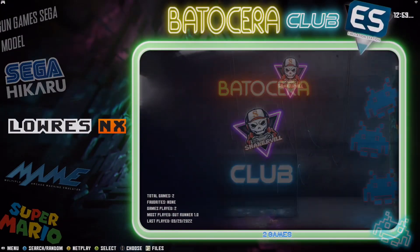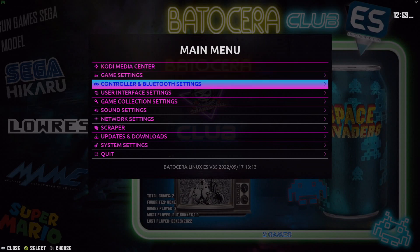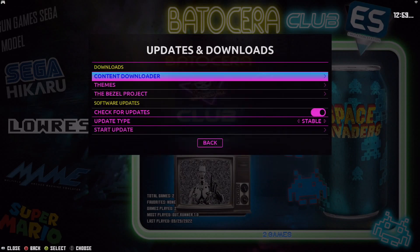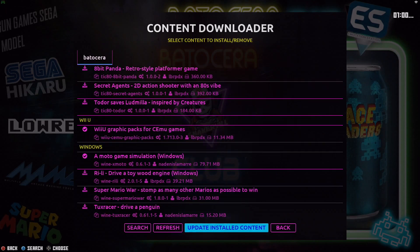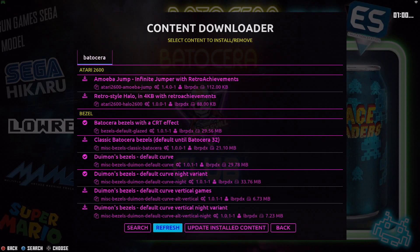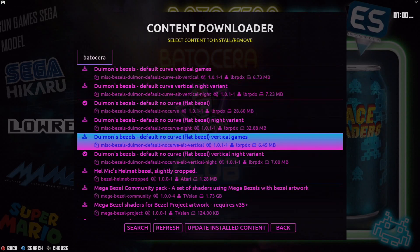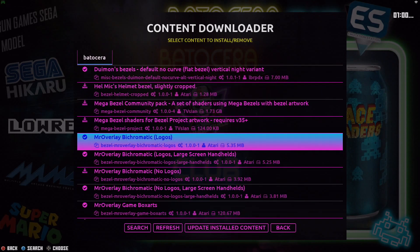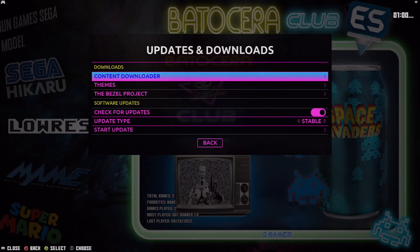Let's go ahead and exit this, then press Start on your gamepad. Let's go into Updates and Downloads, then Content Downloader. It's always a good idea after a new release to go here and update and install content — load up anything that's new and hit Refresh. Let me show you some new bezels that have come recently with Batisera 035, and that is from Mr. Overlay. I already downloaded them so I'm going to go ahead and check them out.